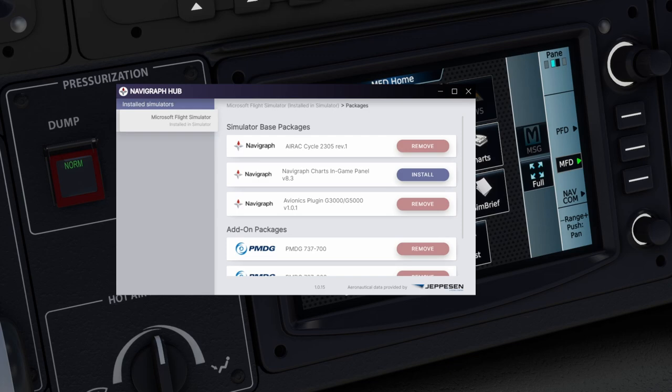Now that you have Navigraph Hub installed, you're going to find the Avionics plugin for the G3000-G5000 suite. If you want to use the Navigraph Charts in-game panel, this is also where you get that, as well as the latest AirRac cycle. The latest AirRac cycle is actually a bit more updated from Navigraph than it is when Microsoft Flight Simulator does its own update, so if you want the most current AirRac cycle, this is the best way to get it. Once you install this, it's just a matter of launching the simulator and creating your flight plan in SimBrief.